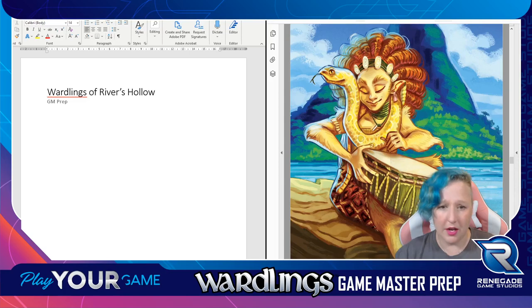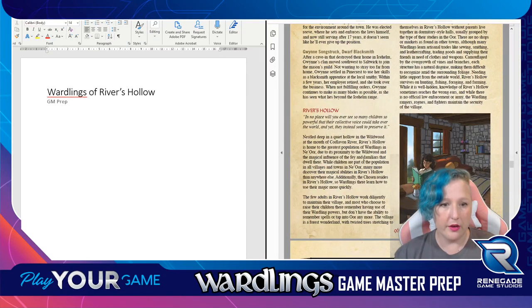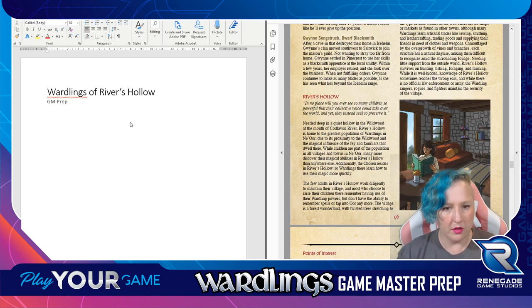I love the art in this - look at this, it's adorable. Rivers Hollow. Here we go: 'In no place will you ever see so many children so powerful that their collective voice could take over the world, and yet they instead seek to preserve it.' Rivers Hollow is nestled deep in a quiet hollow in the wildwood at the mouth of Codloven River. Rivers Hollow is home to the greatest population of Wardlings in New Ur. Due to its proximity to the wildwood and the magical influence of the fae and familiars that dwell there. Okay - Wildwood. Now that's a keyword I need to look up.